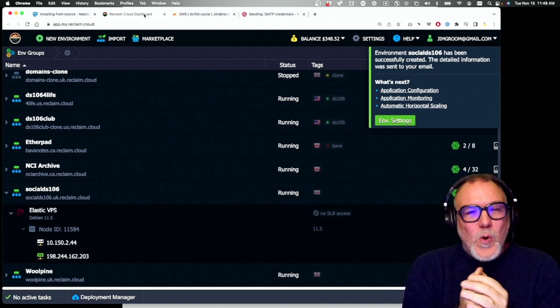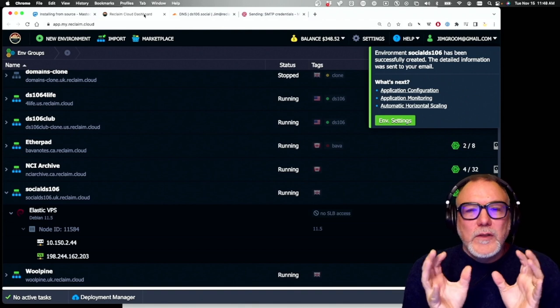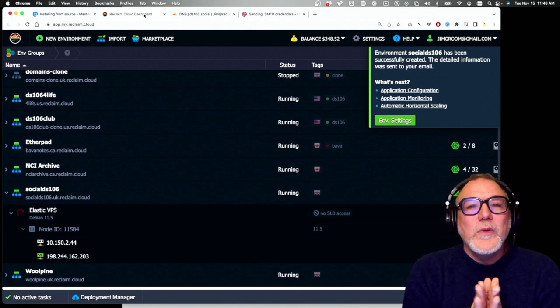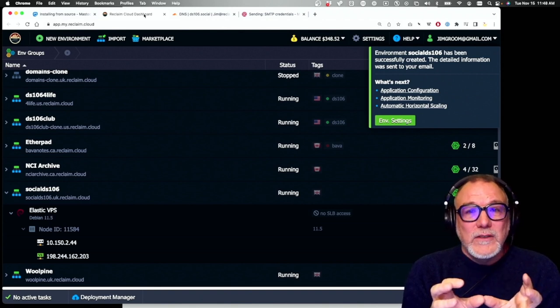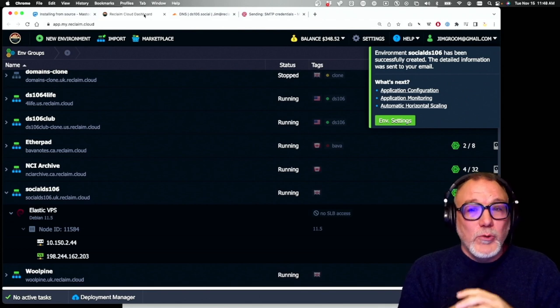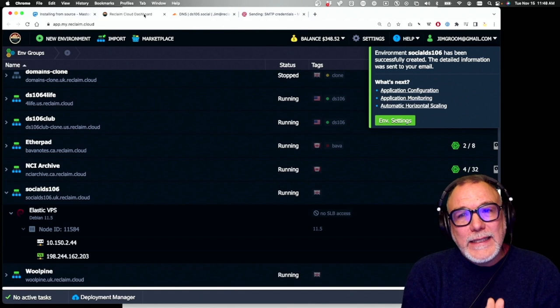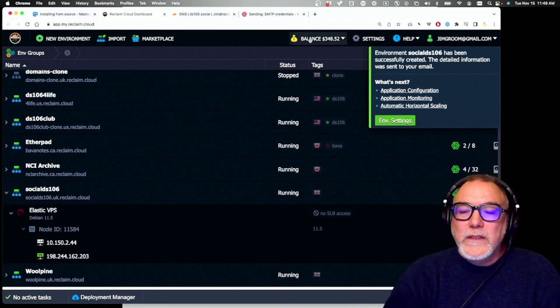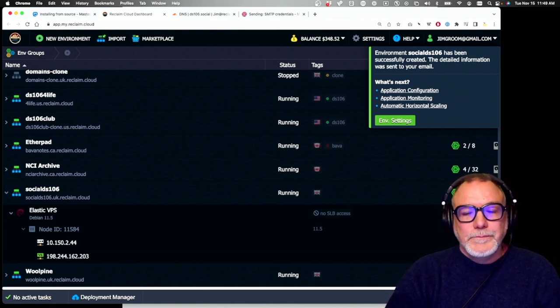At this point we've done all the pre-configuration: the VPS is spun up, mailgun DNS settings are in Cloudflare, transactional email is working, and the AWS S3 bucket is set up. We could do an apt update on the server, but we'll do that in the second part of this series — actually installing Mastodon on the server. This was the pre-game setup. Once you have everything from this video, you're ready for the next one. Leave a comment if you have questions.